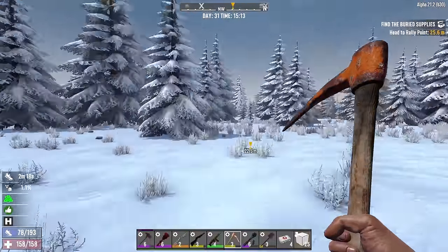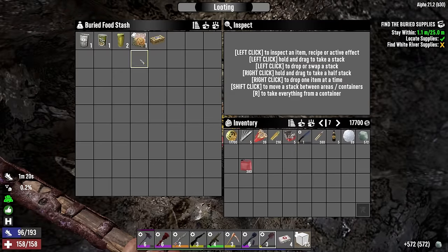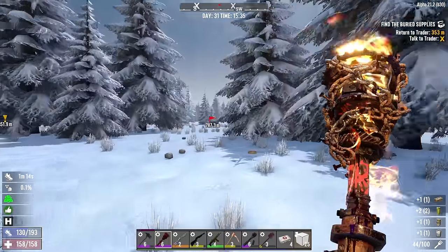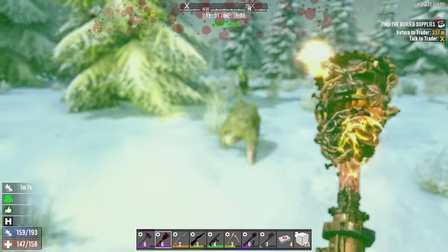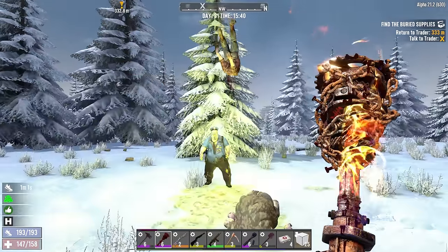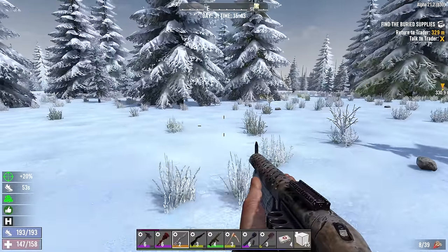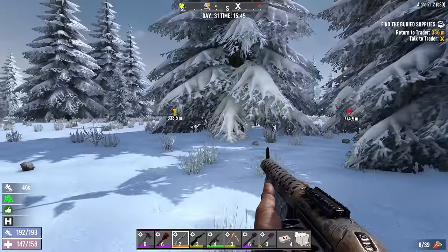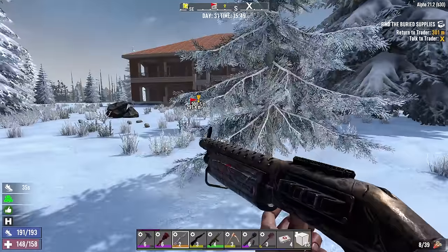We're digging up the buried supplies — we need some clay soil anyway. Got a buried food stash with no spawn on me, so that was lucky. Then a rad cop showed up — direct hit, radiation poisoning again. Lumberjack took one for the team. We made it out slightly scathed but not radiated, at least.